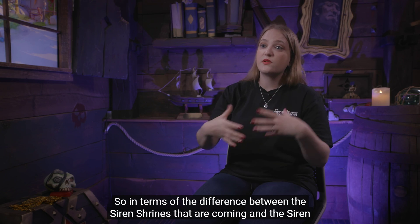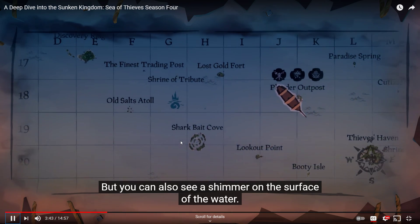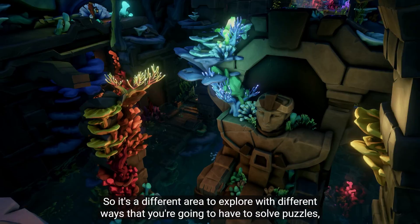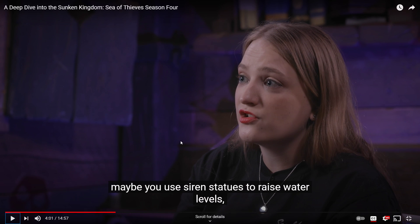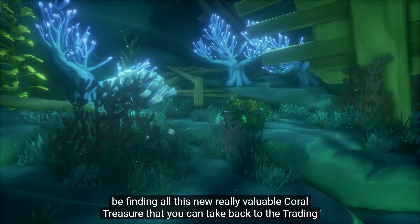The siren shrines are really exploratory. You'll see them marked on your map but you can also see a shimmer on the surface of the water, so you might go past a location and want to dive down. Each of the six individual locations is a completely different shrine with different ways to solve puzzles — maybe using siren statues to raise water levels, traversing through flooded areas or dry terrain — and throughout you'll find valuable coral treasure to take back to the trading companies.